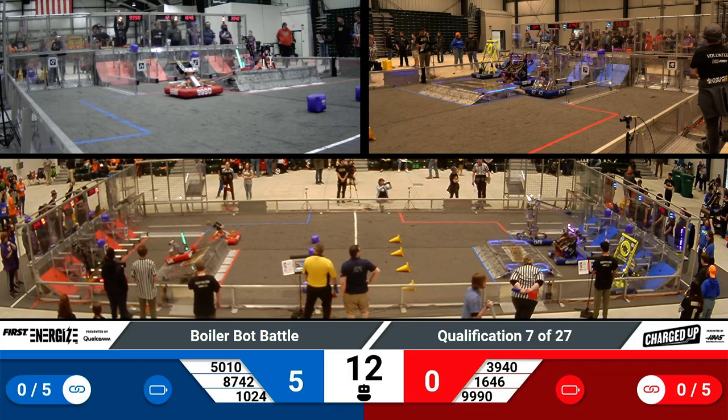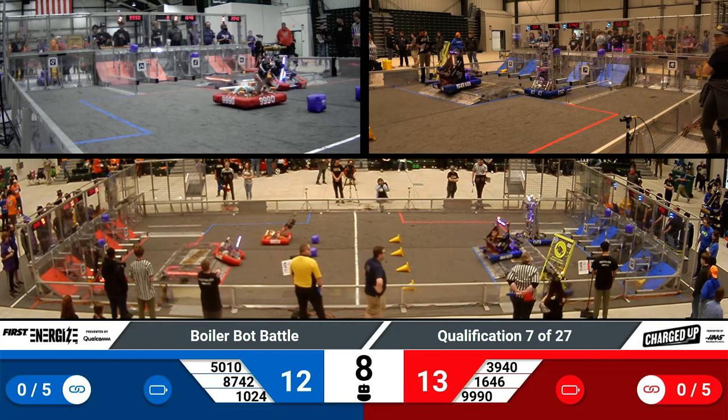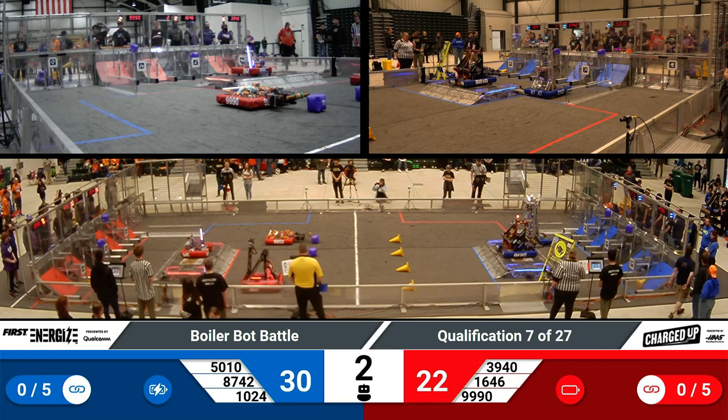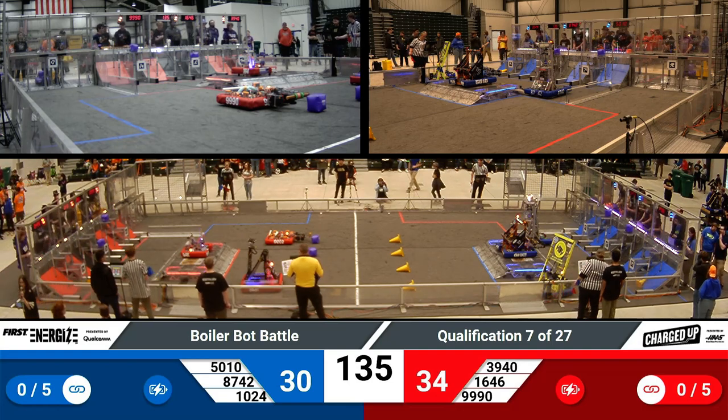The 32-second autonomous period has started. On the Blue Alliance, we have two cubes on the top level and a cone on the bottom. Over on the Red Alliance, we have a cube on the top, a cube on the middle, and a cone on the bottom level. Both the Red Alliance and the Blue Alliance have a balance during their autonomous period.